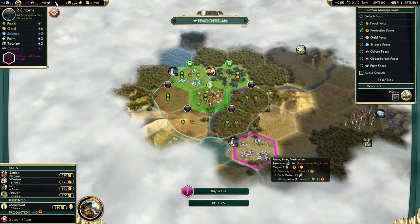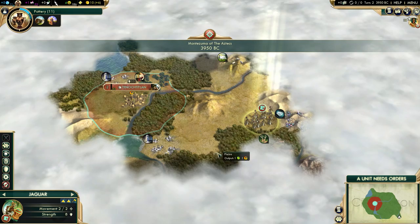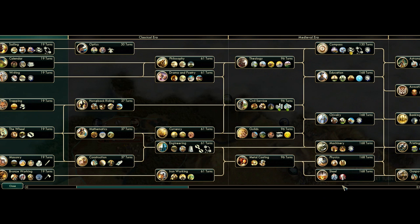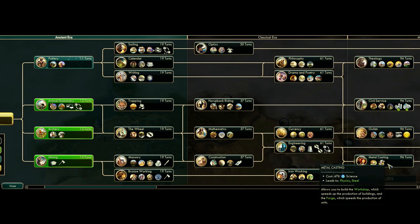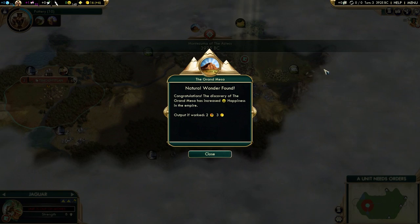The one challenge of this game is going to be getting enough Jaguar warriors before they get obsolete, which means I'll have to dedicate some production towards Jaguar warriors while they're still possible to recruit. Because once they are gone, I won't be able to get their unique promotions - the extra combat on forest and jungle and the heal on kill. I need to get them now, or at least before they get completely obsolete.